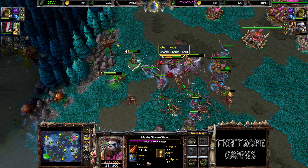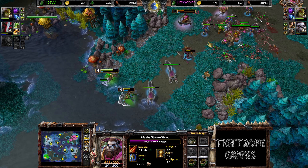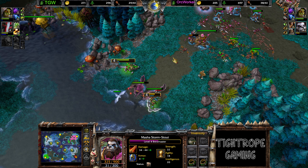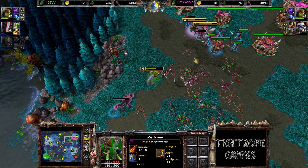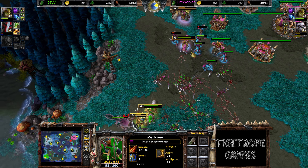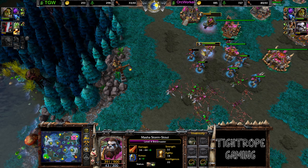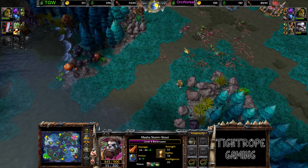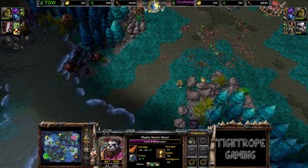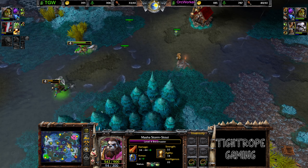Had to go a bit of healing out the back I think. As the dust settles, Orc Worker coming out about 10 food up and the hero down for TGW. Buys another heal potion — actually no he doesn't. I think it was just better positioning — a lot of TGW's units kind of clumped up. It was a nice convex position for Orc Worker, one of his units attacking quite easily.